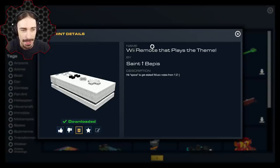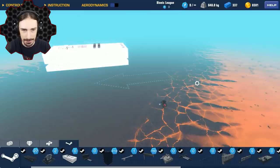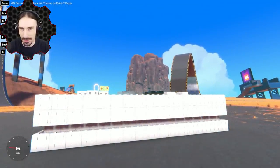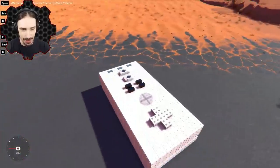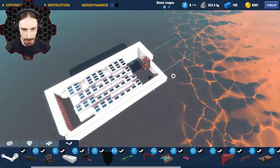So far this episode is having very different results than I was expecting, but I'm enjoying myself. This is the Wii Remote that plays the theme, by Saint Depis. I think the theme doesn't get copyrighted on music, so I'll risk it — hit space to get started. It's been a long time since I played the Wii. There are overlapping blocks — that's not good, why did that happen? Let's try it again. Okay, there's a lot of noise. Alright, here we go — this is the best theme! It stopped — but I can just press it again and loop it.